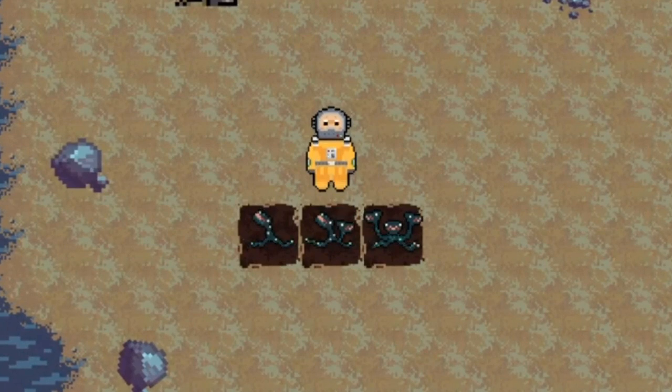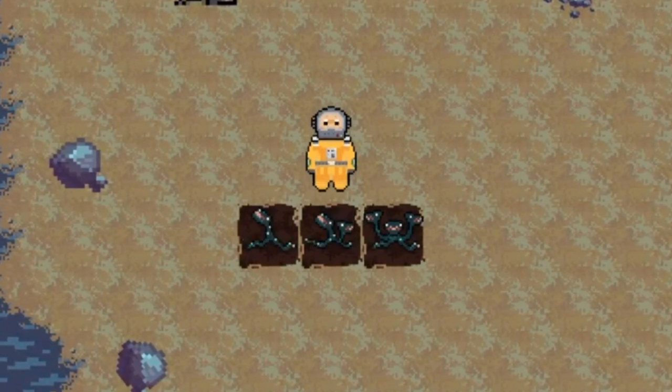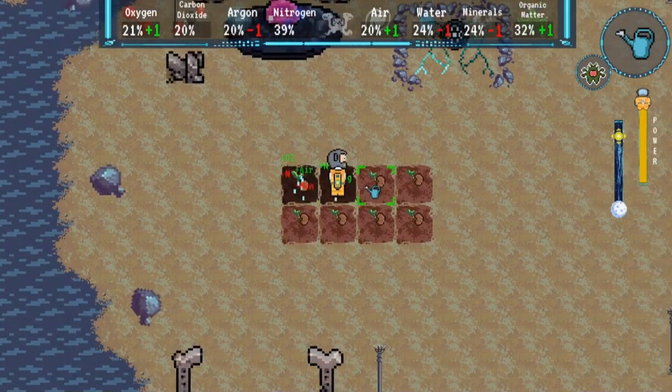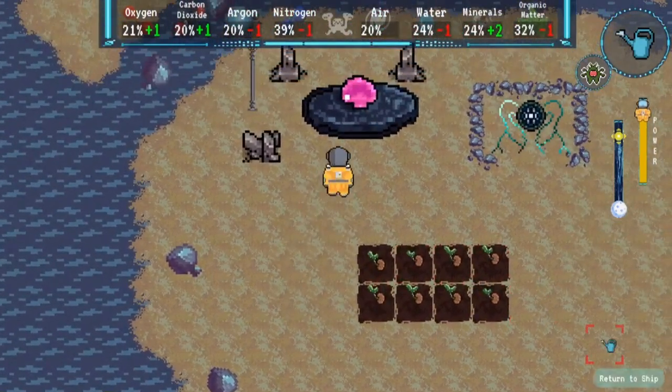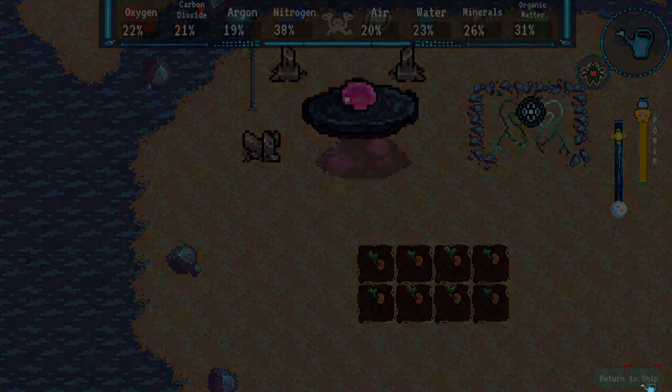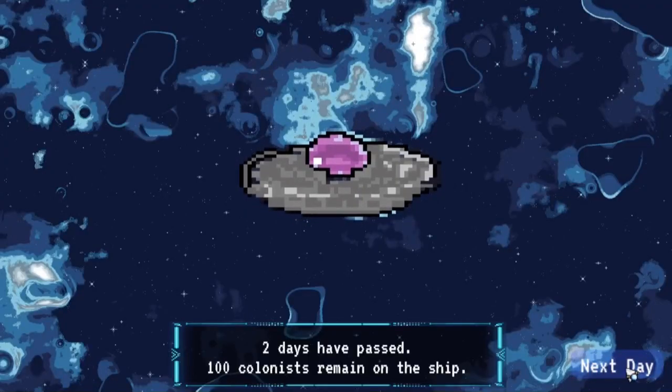It's as easy as one, two, three. First, load the remainder of your species on one of our state-of-the-art colony ships. Get cozy, folks. It's gonna be a while.